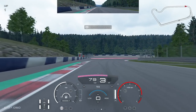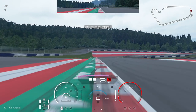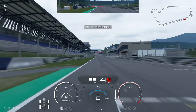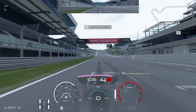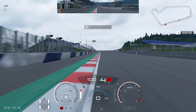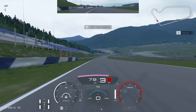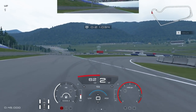We're taking the Clio V6 to the Red Bull Ring short layout, which suits road cars. We've got sports soft tires fitted — changed from the default — just to see what it would be like, because I think this would make quite an entertaining car for a championship. I'm thinking of doing a Renault Sports championship in the future, driving the Clio V6, the Megane Trophy, and maybe the Clio Cup car as a little series.